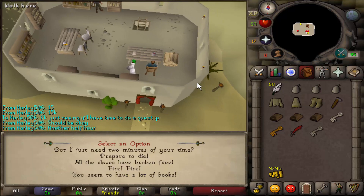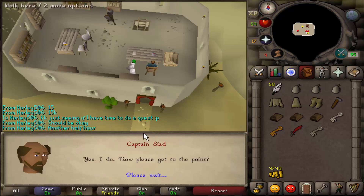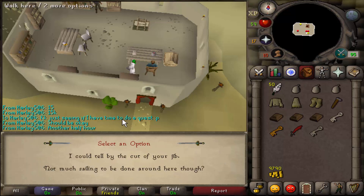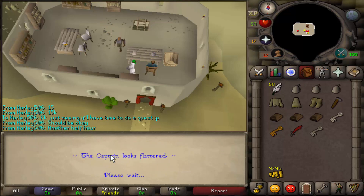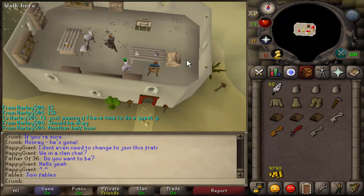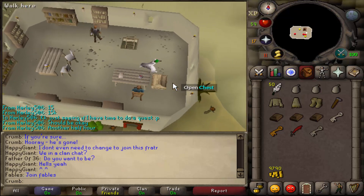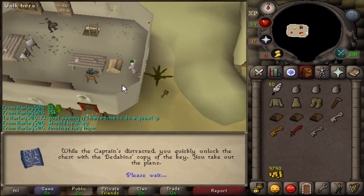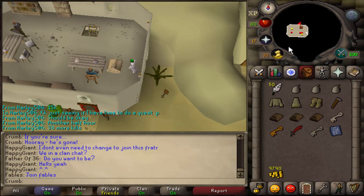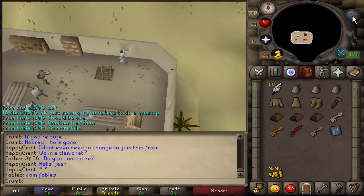Tell Captain Seed you want to have a chat, then say you seem to have a lot of books, then ask so you're interested in sailing, then say I could tell by the cut of your jib. Now open his chest and you're going to get some plans — go ahead and read them. We now need to head back to that camp we were just at.